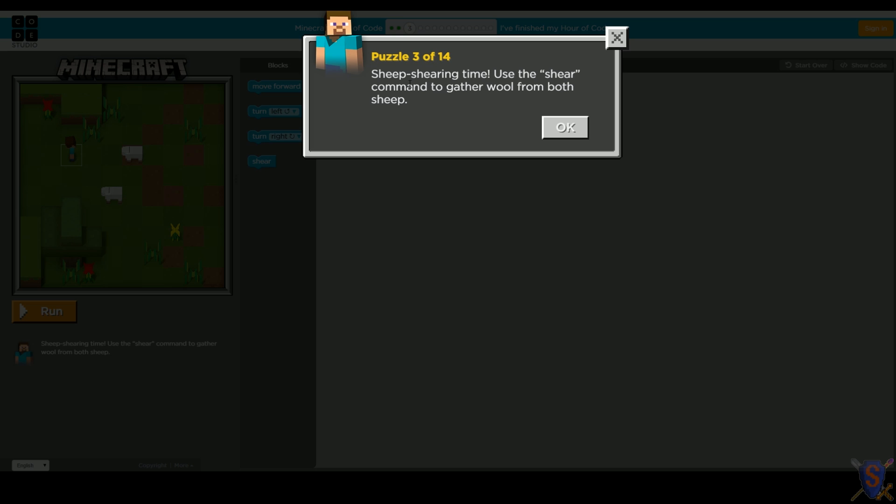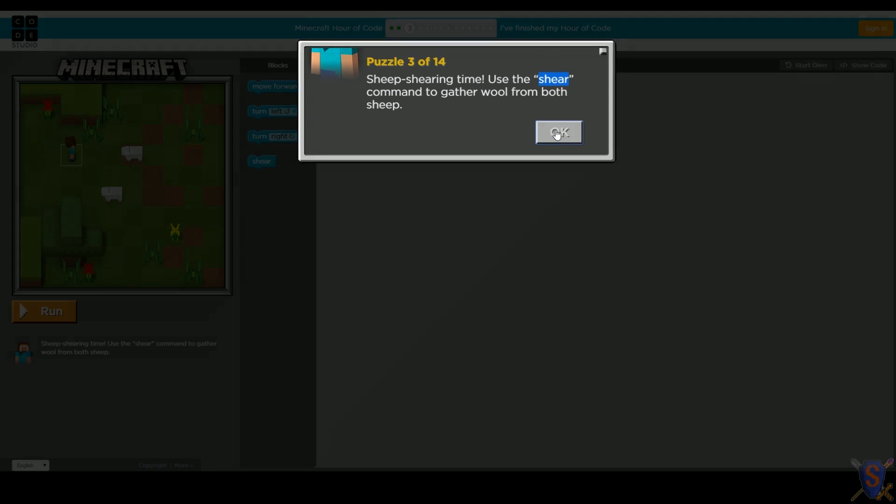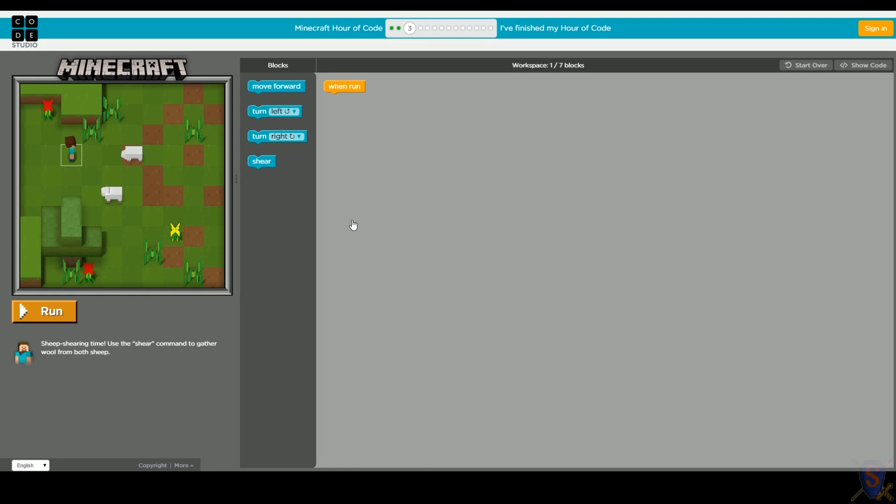Puzzle 3 of 14 - sheep shearing time. Use the shear command to gather wool from both sheep. So 'shear' - this is important, it's in quotes again. We didn't start with any blocks this time, just our when-run block. Let's look at what blocks we have: move forward, turn left, turn right, and our new block - shear. Shearing takes the wool from the sheep in Minecraft.